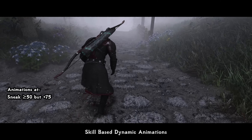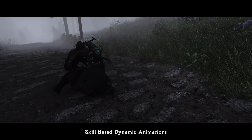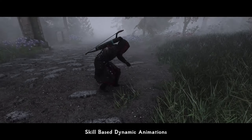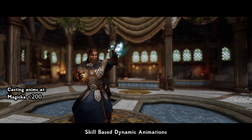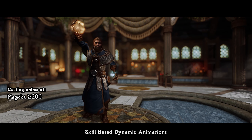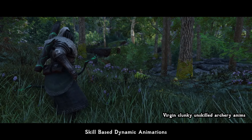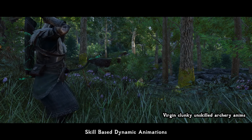Here we go with another on-paper simple but aesthetically amazing animation mod. Skill-based Dynamic Animations makes it so animations for both the player and NPCs will be different based on the character's skill or race. For instance, when sneaking with your skill below 50, your character uses default animations. With sneak above 50 but below 75, animations will improve and become more fluid and visually sneaky. With sneak above 75, the ultimate sneaking animations are used. What's even better: while the mod provides some animations pre-packed, the third tier will use animations from your existing mod setup, allowing an additional layer of customization. Currently the mod covers sneaking, spellcasting, and archery animations, with more to come.